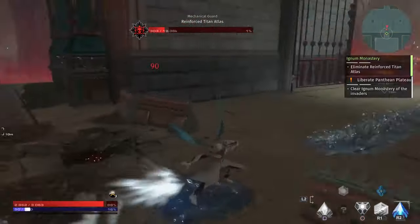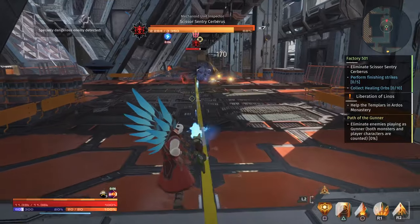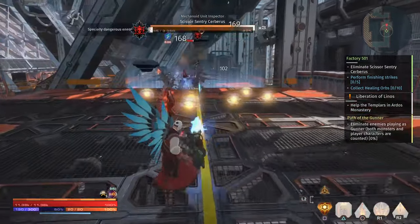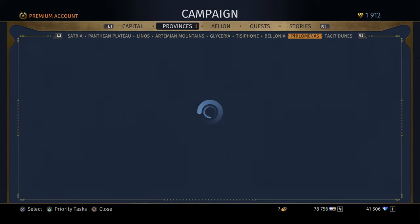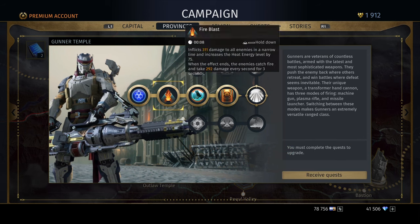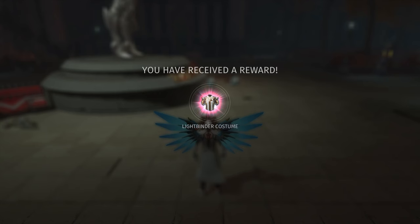The best way to get all the abilities in Skyforge is to go to an early adventure that you've already completed — ideally one you also need to do for a bastion quest so it counts toward your overall progression. Kill all the enemies, which are easy at that point, and you'll get the quest done really fast.